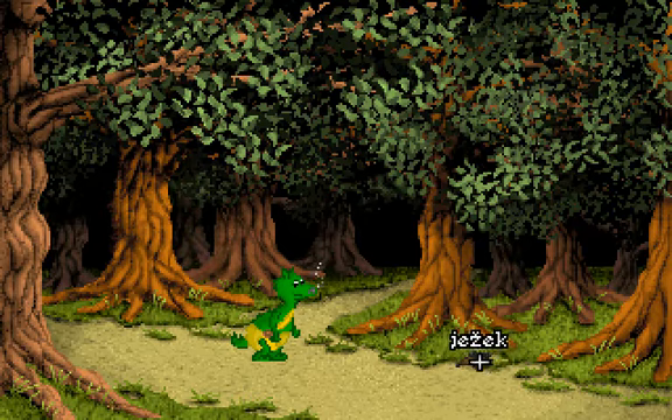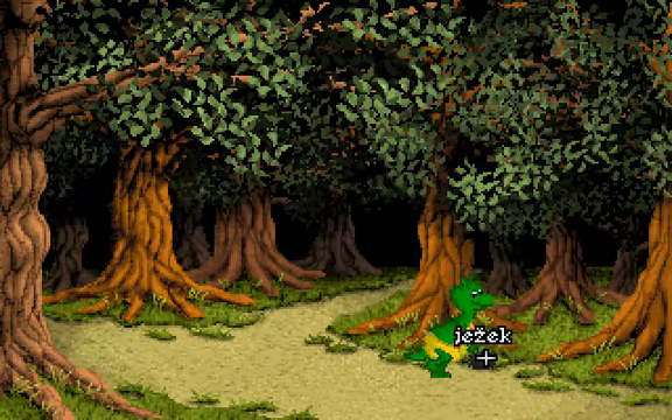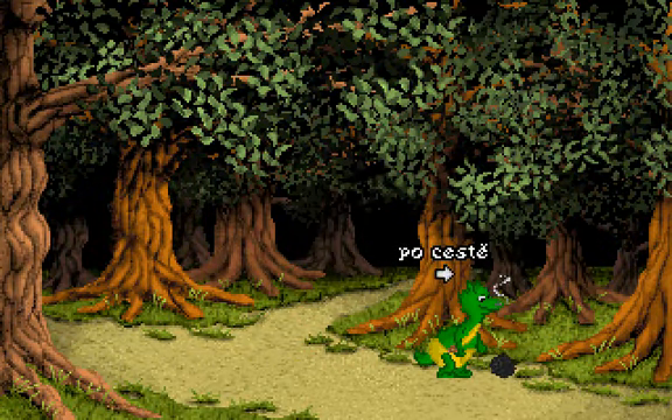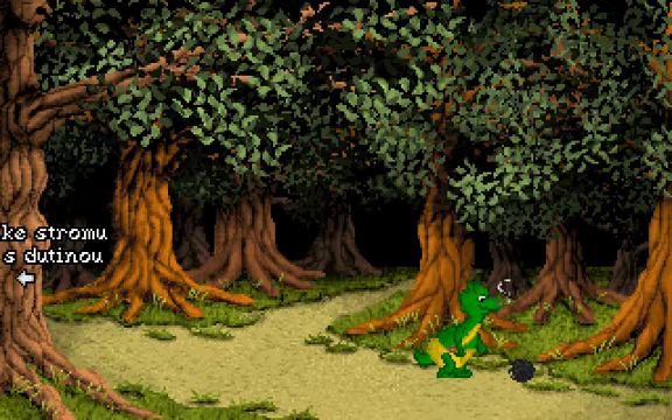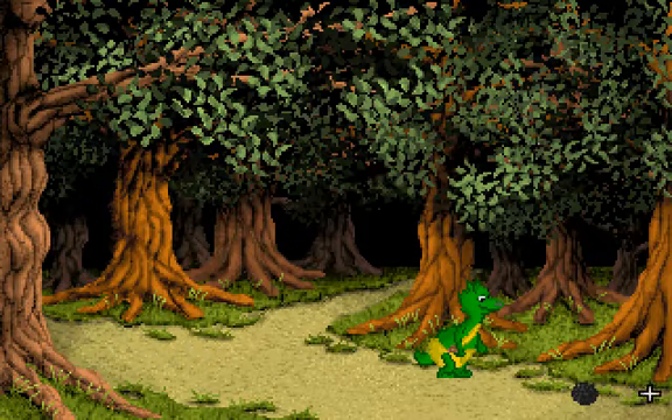Let's take a look around here. There's a yezek on the ground. What is that? Oh, it's 'toho nehotim.' What if we right-click on it? He just walks to it. We can go back to 'kestromos dutinu,' or we can go deeper into the forest — 'putsiste.' Is that a hedgehog rolling away or something? I can't really tell. Let's go putsiste.